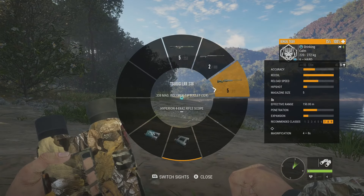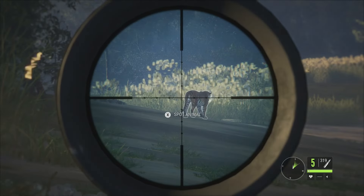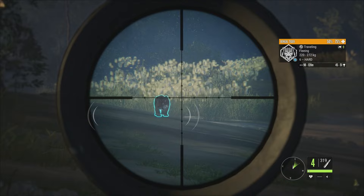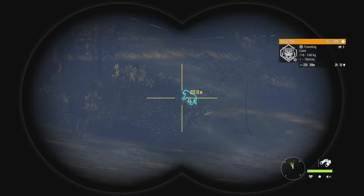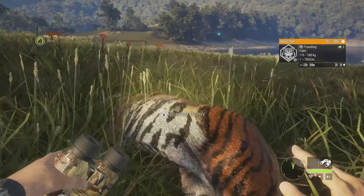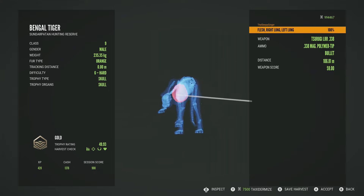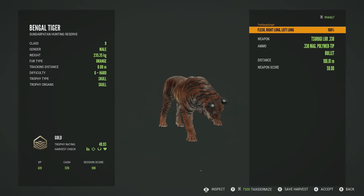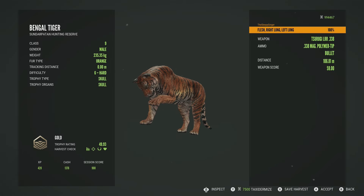I want to take down this level 6, and then we might let that female attack us just so y'all can see that. We've got the Tsurugi LRR .338 — let's take that shot. He'll be dropping very quickly. It is right at the end of their drink time so we might have to track her down a little bit. Here's our level 6: gold at 49.93, double lung just like the other shots today. Almost got into the heart there as well. That was at 106 meters — and that is a pretty cool animation of him licking his paw.